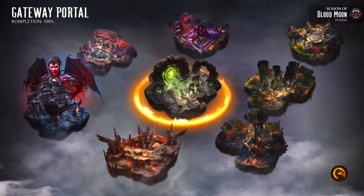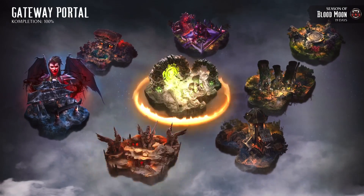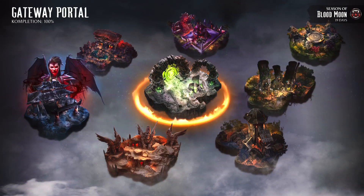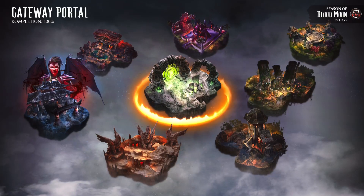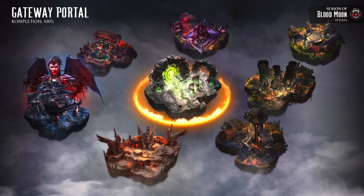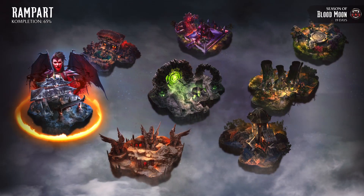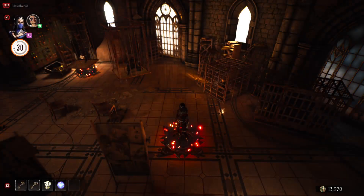You gotta take your ass to the invasions. When you do that, first off, you gotta make a talisman. It's called the Warhorn. You can either use two of them — it's either the Warhorn, or you can use the Windbreaker.